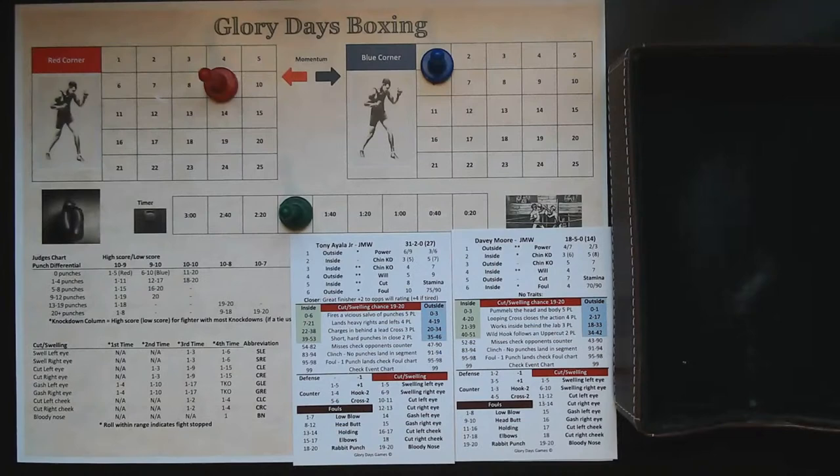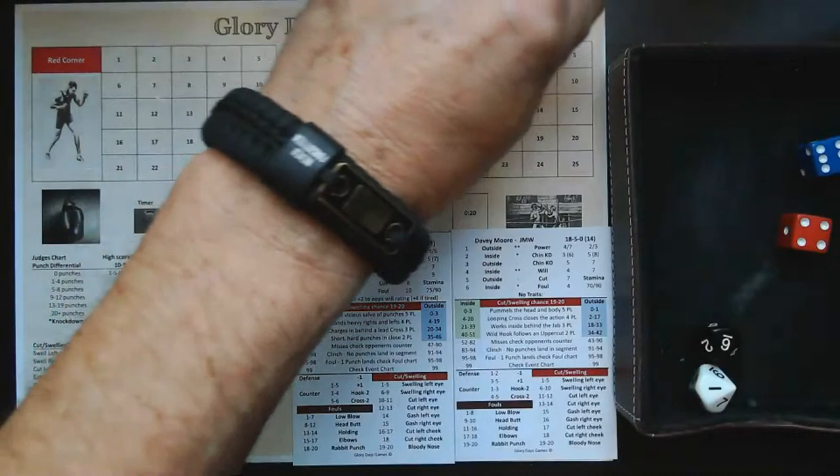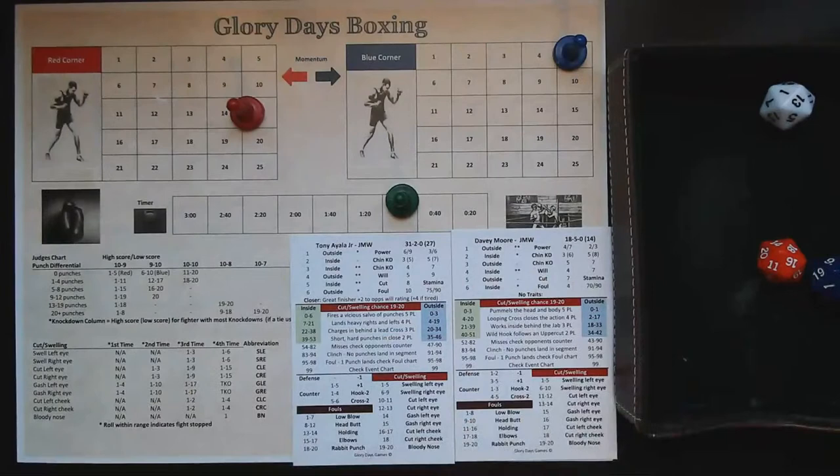That's how cuts and other things come into play using the express method. Moving to the two-minute mark of round two, Ayala again has two stars in control from the outside. A result of 61 — he misses — but with momentum he gets credit for six punches landed. Moore gets four, plus Moore gets a counter punch check: a 12, he misses. Final minute of the round: Ayala in control from the inside, result of 91 is a clinch — end of the round. Fifteen to five in punches for Tony Ayala.